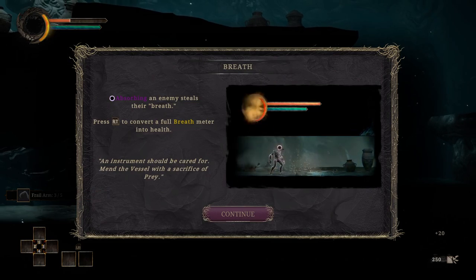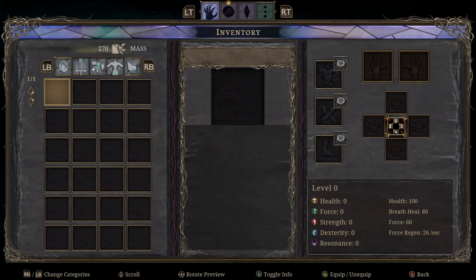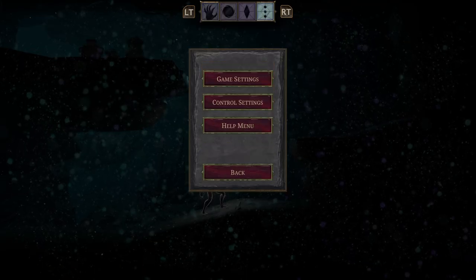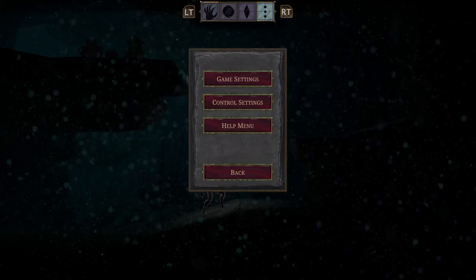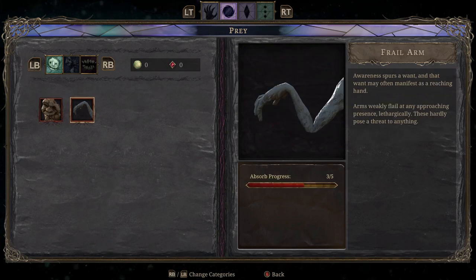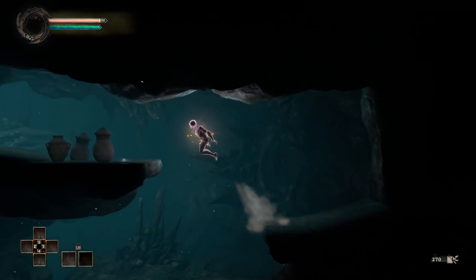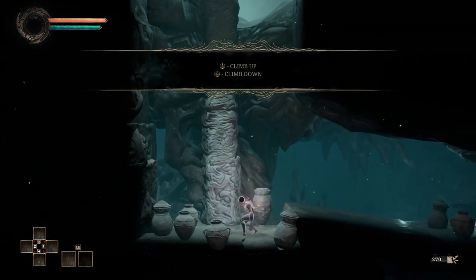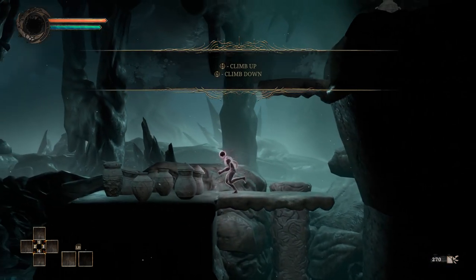Absorbing an enemy steals their breath. Press right trigger to convert a full breath meter into health — so this is sort of our Estus flask. We can actually look at enemies that we have started absorbing. We've got a boulder head and a frail arm. My understanding is that once we absorb enough of a creature, we can gain powers from it to some extent.